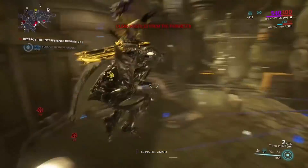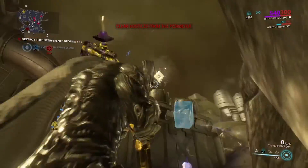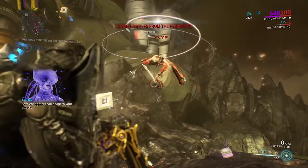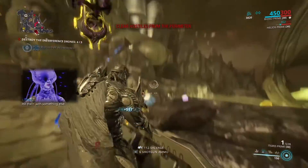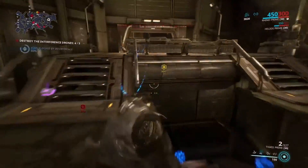After waiting another 12 hours, Cephalon Psy will direct you to the next part located on Venus. If you haven't noticed already, the enemies will start to get more numerous and difficult as the quest progresses. Once you've collected the starboard Nesol, head back to your clan's dry dock and begin researching it.